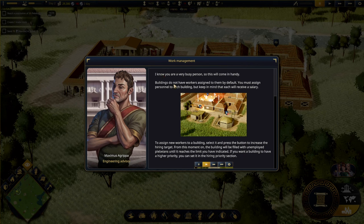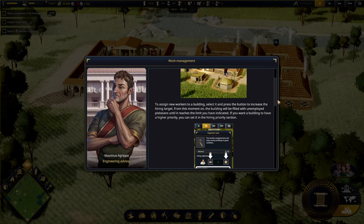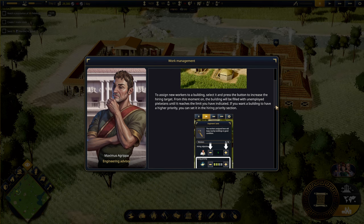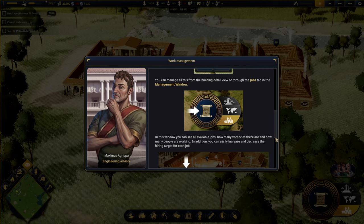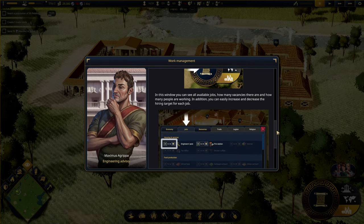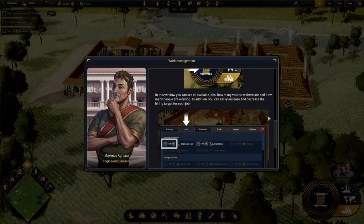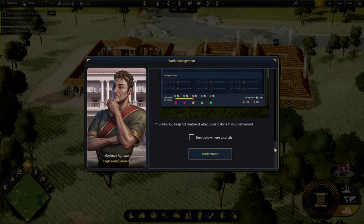Buildings do not have workers assigned to them by default - you must assign personnel to each building, but keep in mind each will receive a salary. To assign workers, select the building and press the button to increase the hiring target. If you want a building to have higher priority, you can set it in the hiring priority section. In the jobs tab of the management window, you can see all available jobs, vacancies, workers, and easily adjust hiring targets.